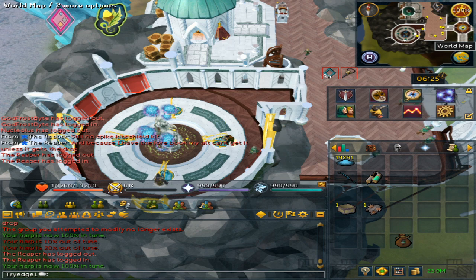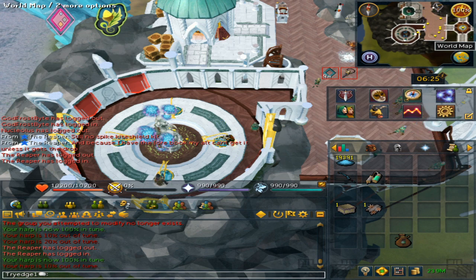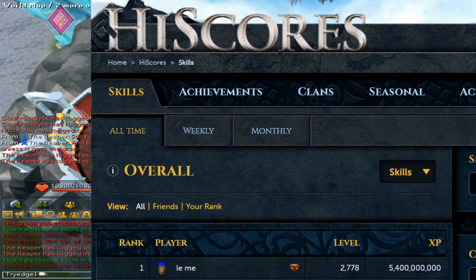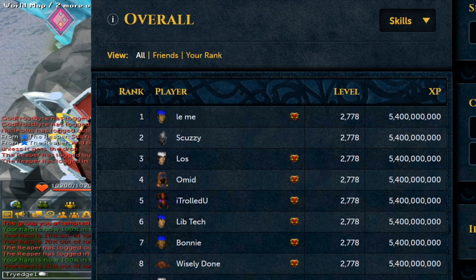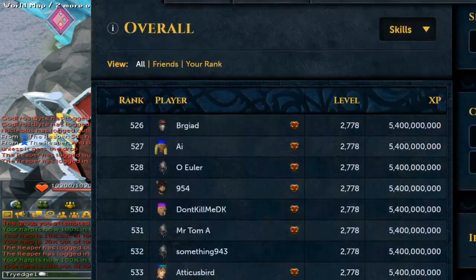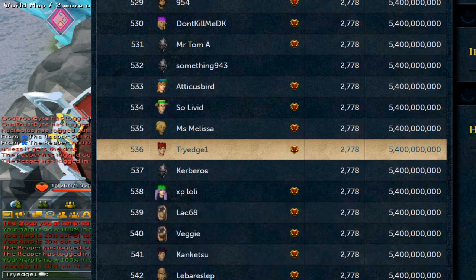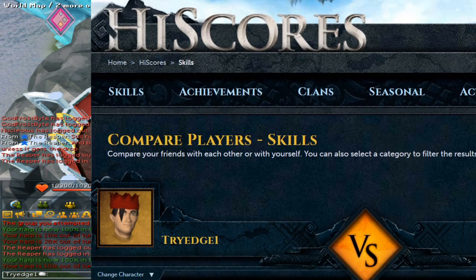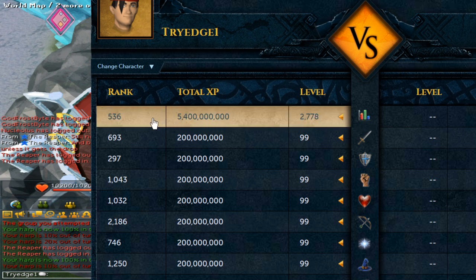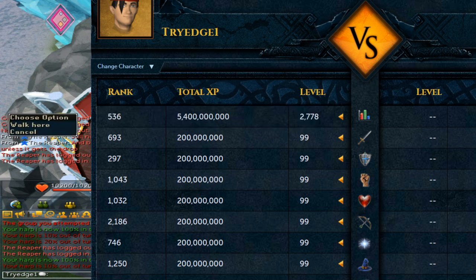Now that we have covered all of that, I will be doing a little bonus as a farewell for the hiscores. As some of you know, I do have 200 million XP in all skills. If you were to search my name you will notice that I am ranked 536 overall, which means I have 200 million XP in all skills. Once the new skill comes out this will go to around 5.6 billion total XP since another skill adds 200 million extra XP.